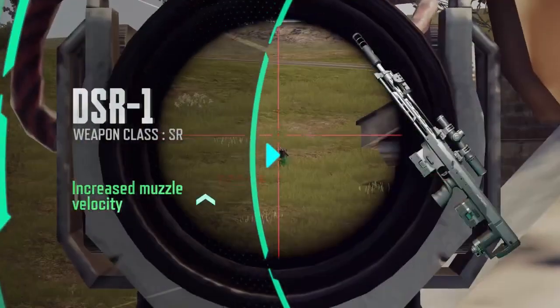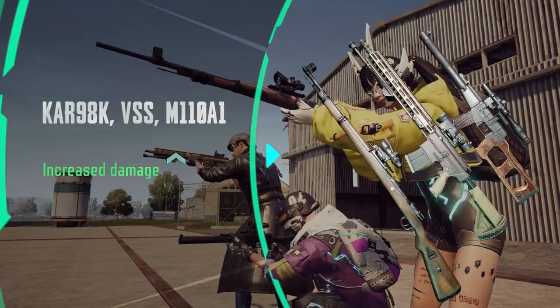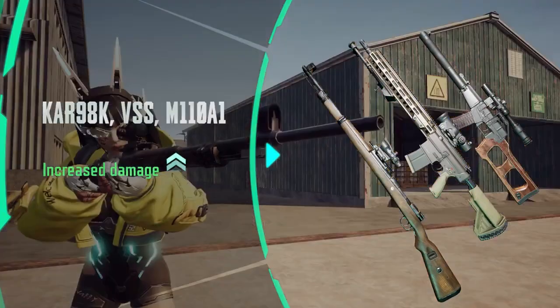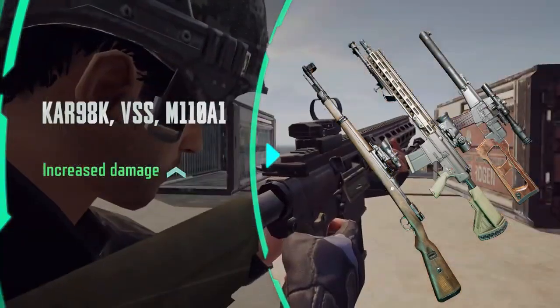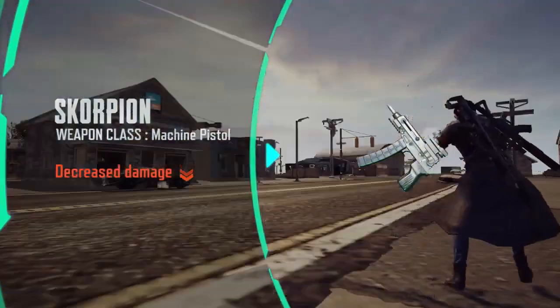Shooting speed for DSR-1 has increased slightly. Damage for CAR 98K, VSS, and M110A1 has increased. Damage for Scorpion has decreased slightly.